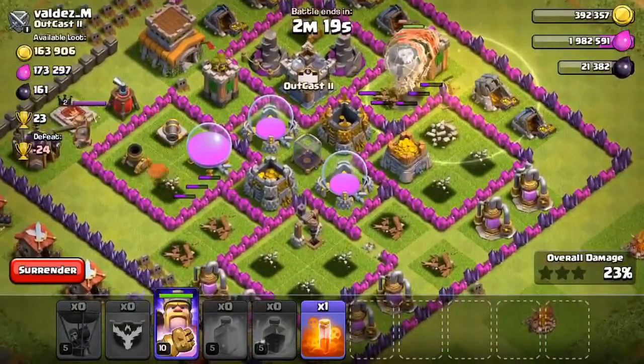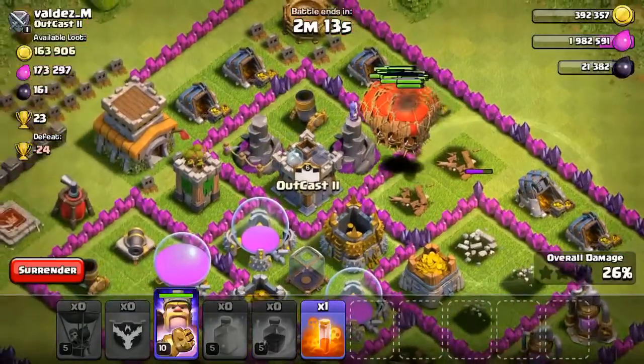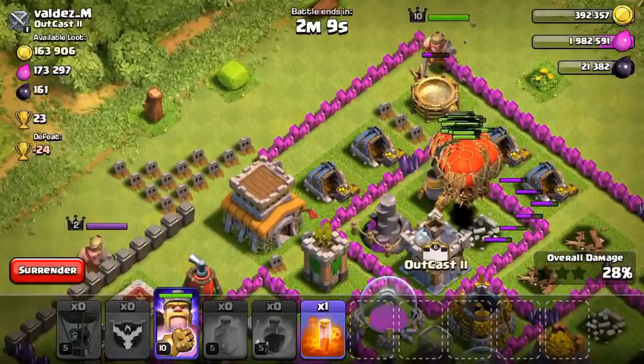They're all healed up there. There's only one group, so I might not be able to get a three-star since balloons move pretty slowly — it'd be better if they divided. But we'll just see how we do. I have my barb king; I dropped him up at the top.